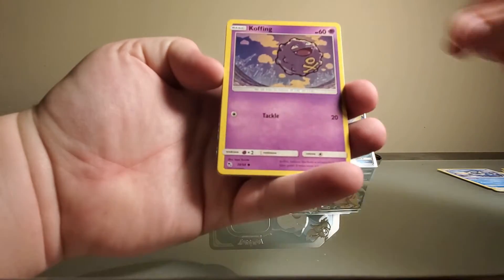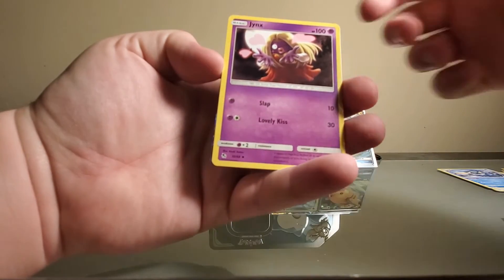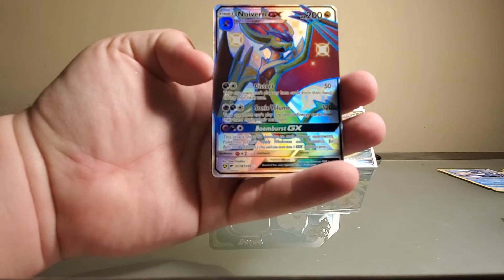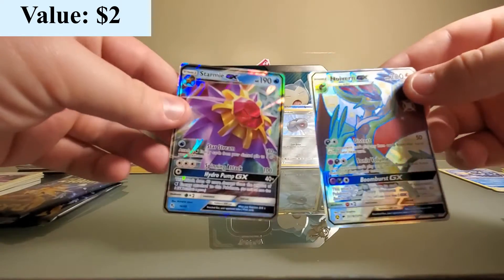Jigglypuff, Ekans, Koffing, Cubone, Geodude, Energy, Brock's Grit, Scyther, Jinx - Noivern GX! Wow, I love Noivern, I'm so glad we got that one. And we got Stormfront GX behind it - what is this luck? Holy crap, look at that!